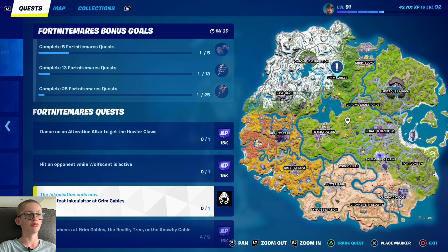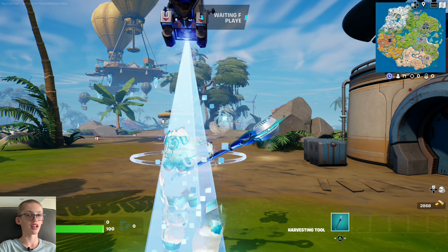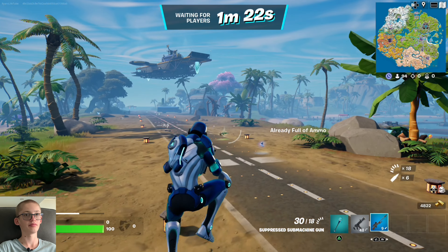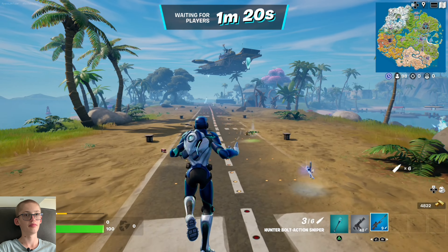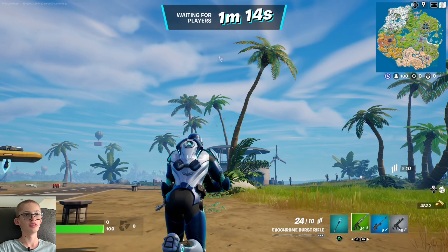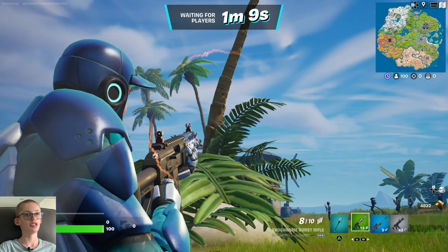People say the 'Defeat Inquisitor at Grimm Gables' quest is the hardest, but I haven't tried it yet. People say the new mythics are good, but I just haven't used them yet. From Nikkei 30's video they do seem quite overpowered when you're riding animals and in builds. Ali-A has shown it as well — it's quite cool.